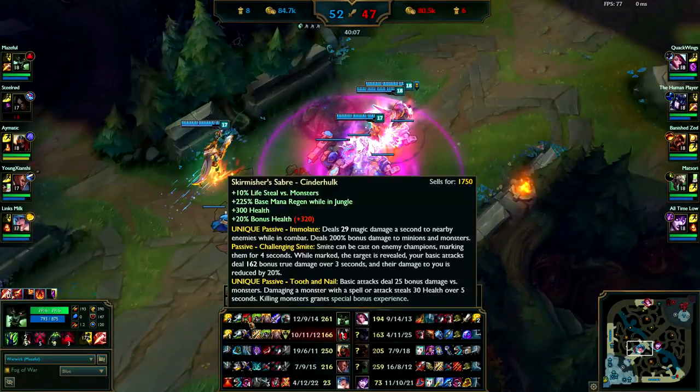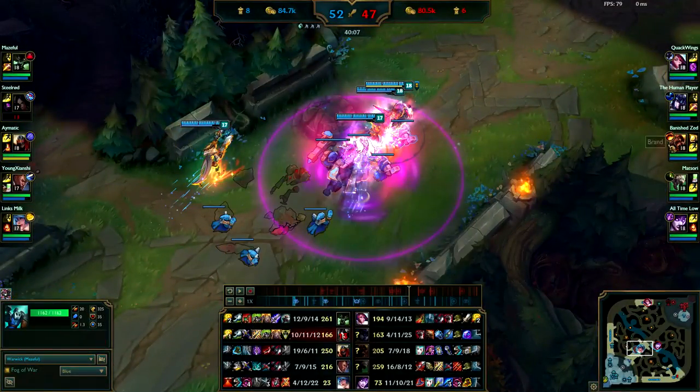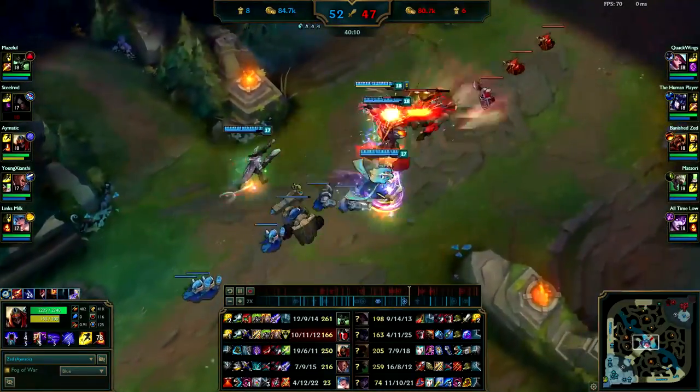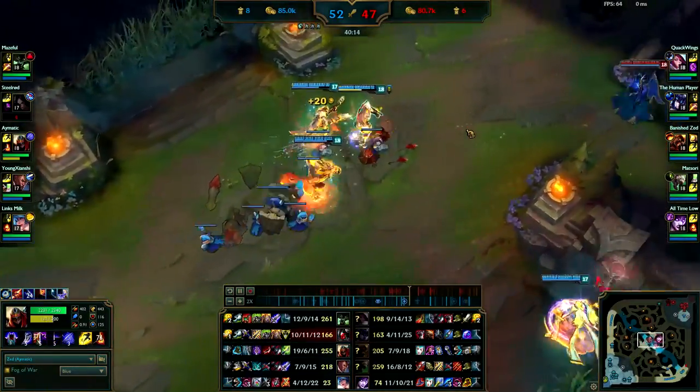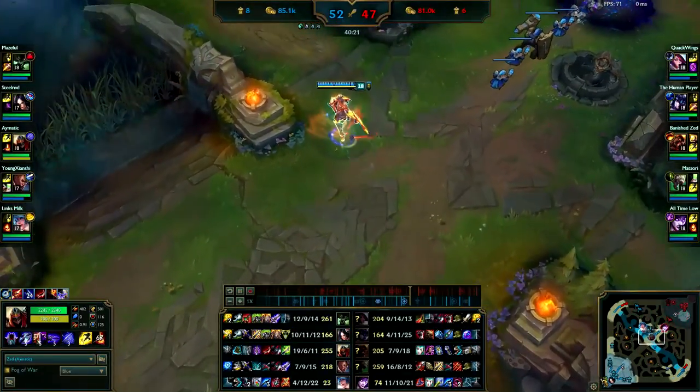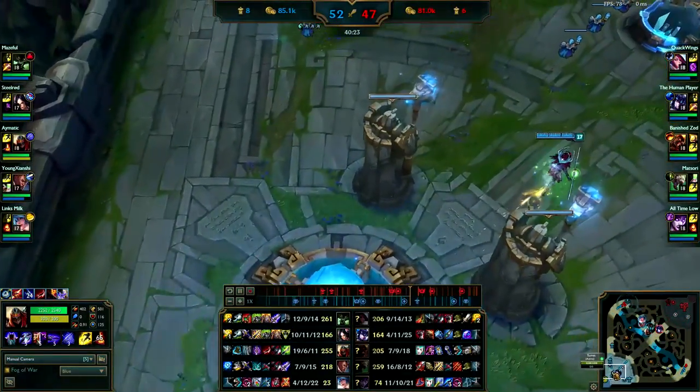I would like to see a Knight's Vow and a Locket. Locket would completely negate the Brand ult and pretty much the Twitch ult as well combined. The Knight's Vow is just going to help out whoever you put it on — you should probably put it on your ADC. Or Irelia, though Irelia is dead, she dies a lot.